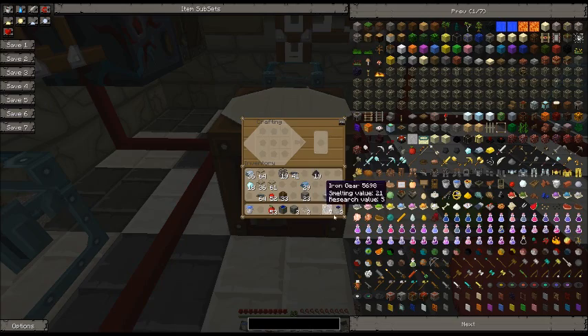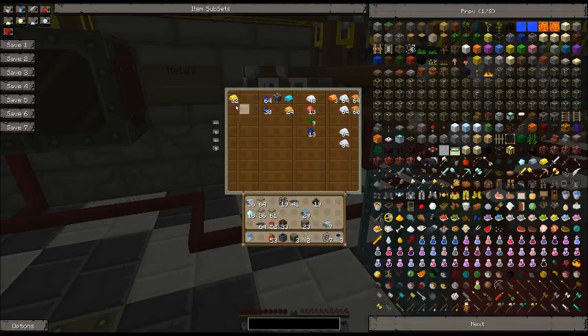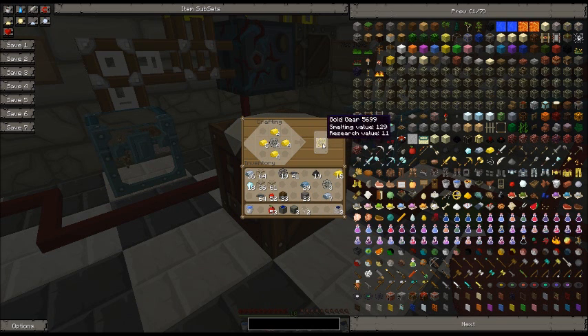Seven iron gears. Then we need to make some gold gears - my gold. That's why inventory fills up with more and more stuff. So we need to make four gold gears. And then two diamond gears - we need the gold gears to make the diamond gears.